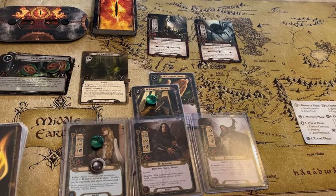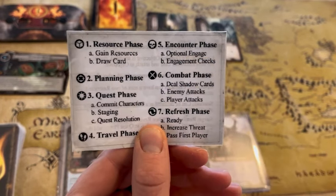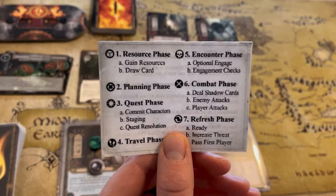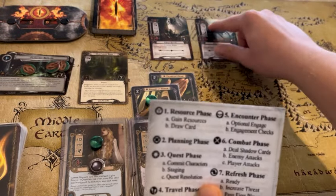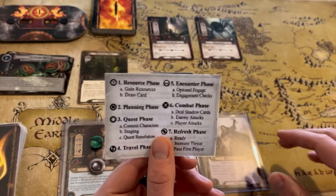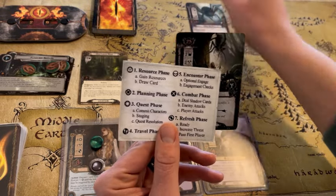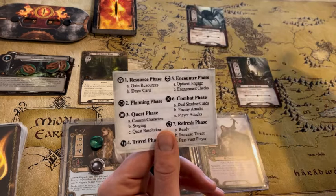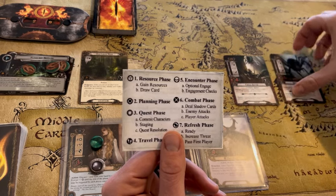Now we're going to engage these spiders — we have a 20 and a 25 right here. Both of these are going to engage us and attack us because they are below that threat of 29 that we have. If we were playing two player or more, in this phase the first player can choose to optionally engage one even if it was higher than his threat if he was confident he could take it out. Then after everyone had a chance to do that optional engagement, there are engagement checks. The highest threat card comes and engages the first player; the second player then makes an engagement check with any remaining, and it keeps going down until all have been checked.